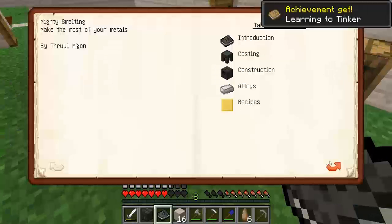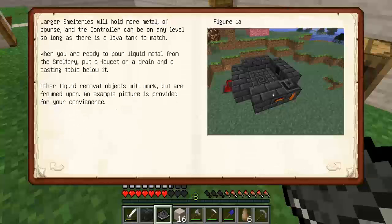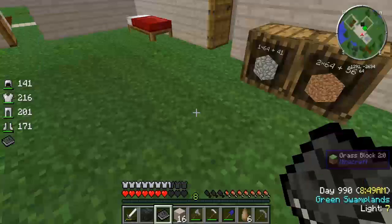Mighty Smelting - welcome, learning to tinker. All right, so we need a smeltery controller, a seared tank, nine seared bricks, ten seared bricks, seared tanks or drains, one faucet, and one casting table. And it has to come out looking something like this.